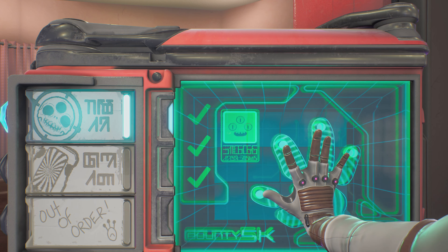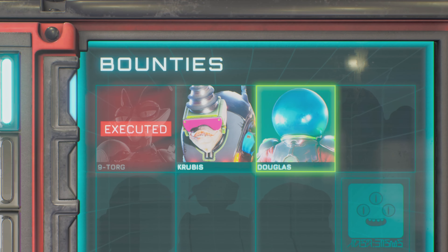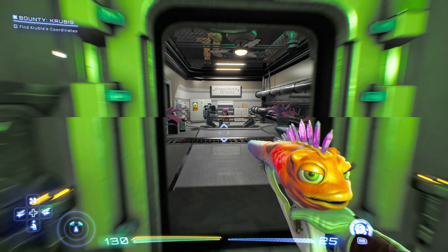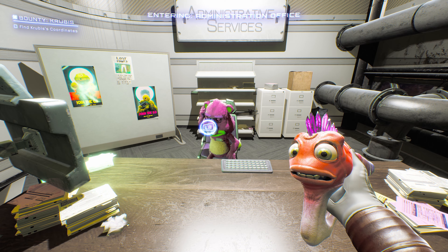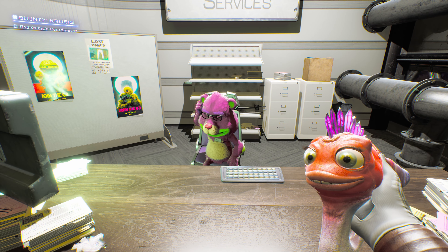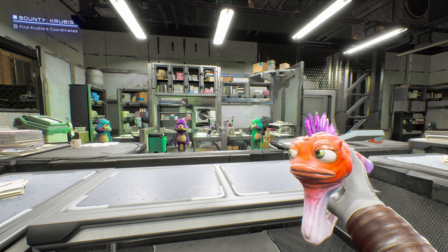Now you'll have to choose between going for the Krubus or Douglas bounties. To get Gunning for Your Job — for using Sweezy to boss around the office moplets — you'll need to do the Douglas bounty first. After doing that one, you'll have Sweezy. Then while trying to find Krubus, you'll come to a moplet office. Have Sweezy equipped and tell the secretary that you're the new boss, and they'll believe you as long as Sweezy is out.